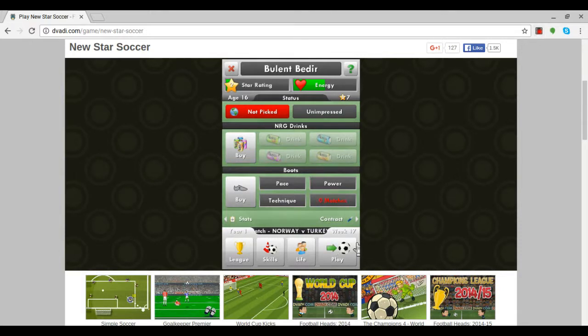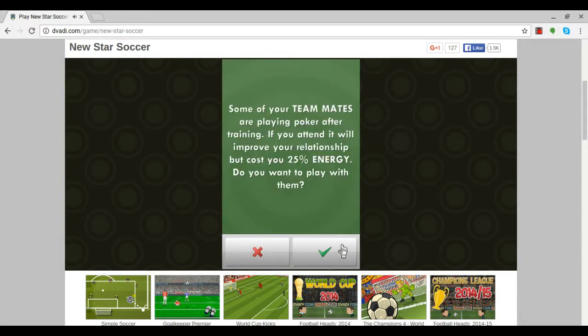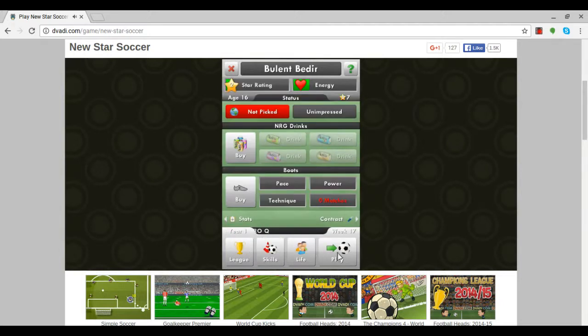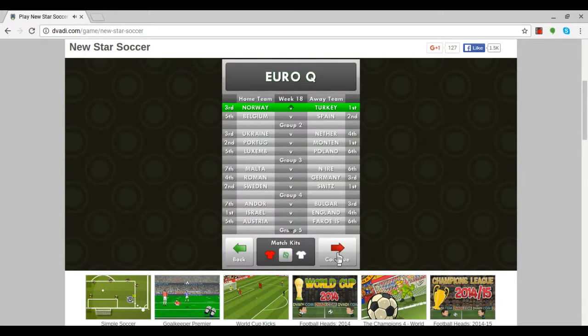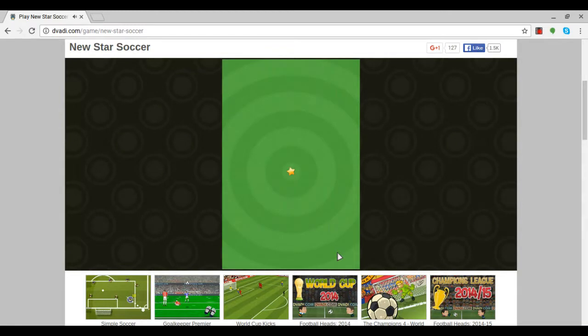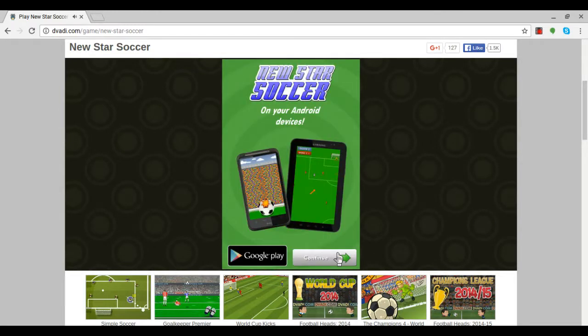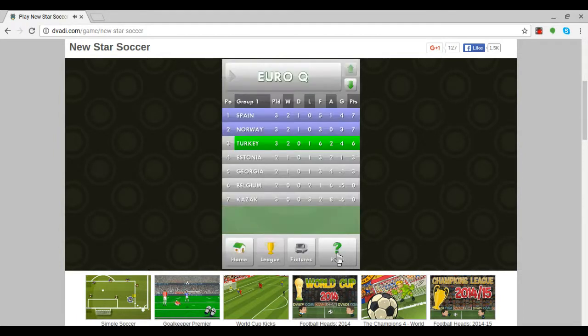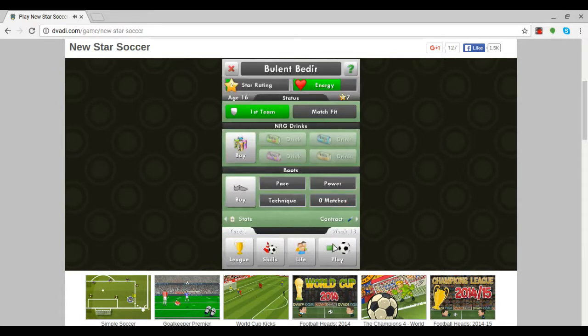We come to the Euro qualifiers. We're playing with Turkey, who are away to Norway. The manager obviously isn't impressed with me, and playing in the conference doesn't really help. Turkey lose 2-0 against Norway, which is pretty surprising. They're third in the Euro qualifying group.